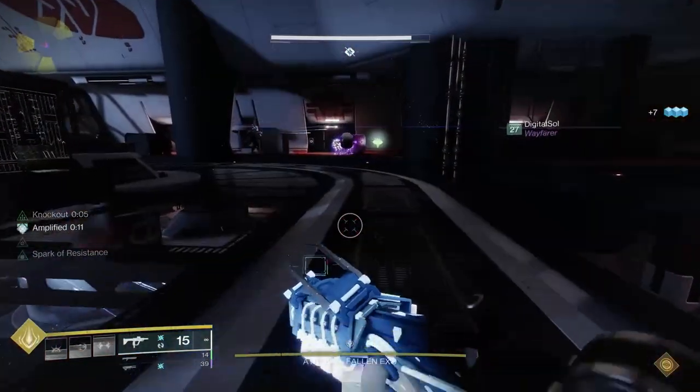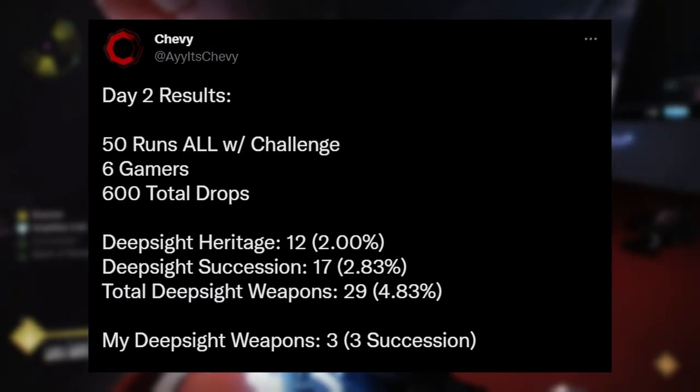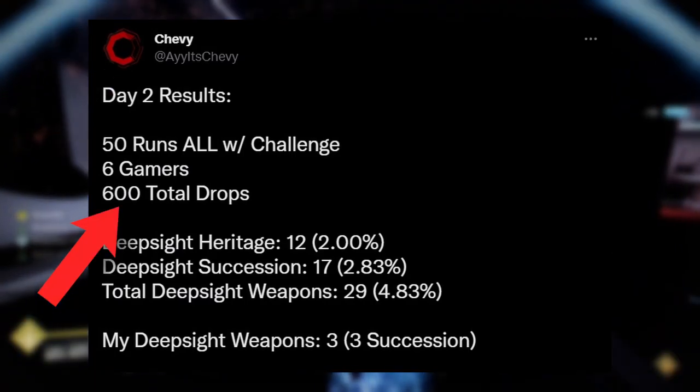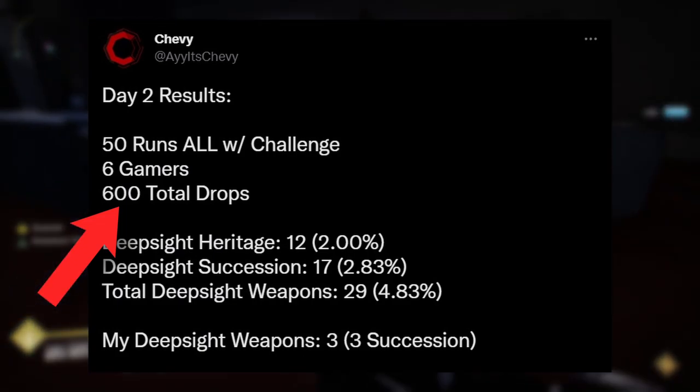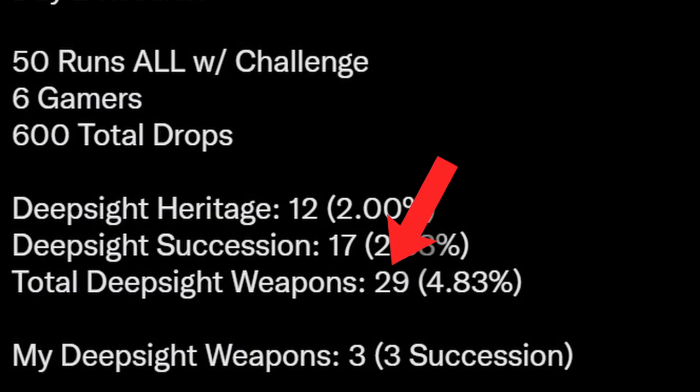So I did some digging to see if this was particularly bad RNG on our part, and what I found was actually even more depressing. Shout out to Chevy on Twitter for doing the dirty work here — his team completed 50 runs with the challenge, resulting in 600 loot drops that could have been red borders. How many did they end up getting? 29 in total, for a going rate of 4.8%. Chevy himself got three red border drops total in 50 runs.